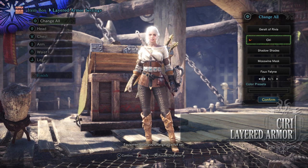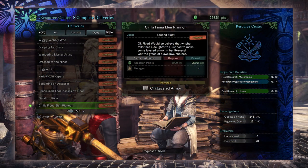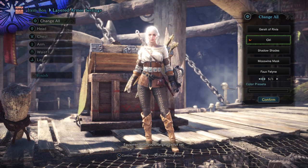And finally is the Ciri Layered Armor, turning you into Ciri from The Witcher 3: Wild Hunt. To do this you have to complete the delivery known as Soriella, Fiona, Ellen, Rihanna, and again this requires Research Points and Mutagens to craft.